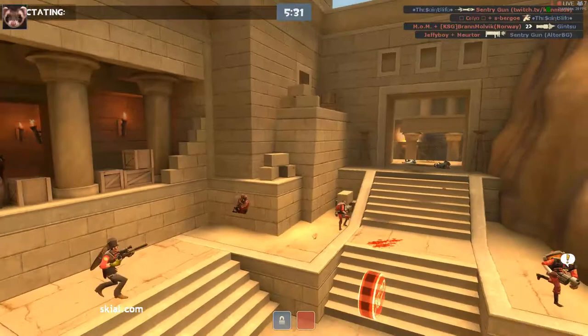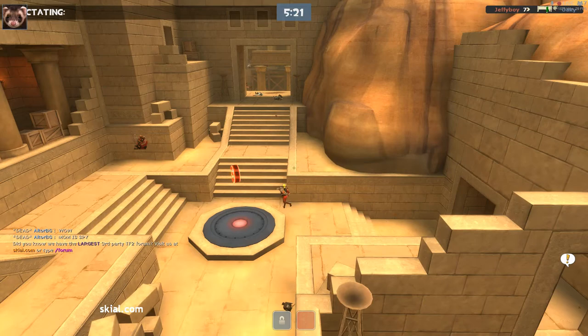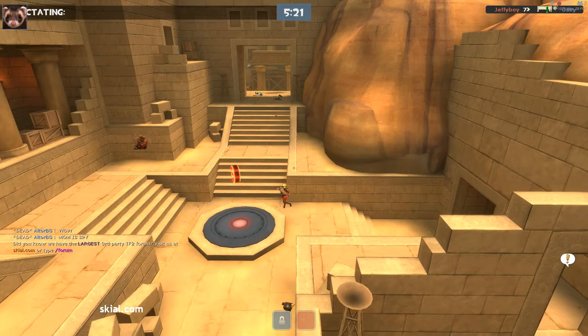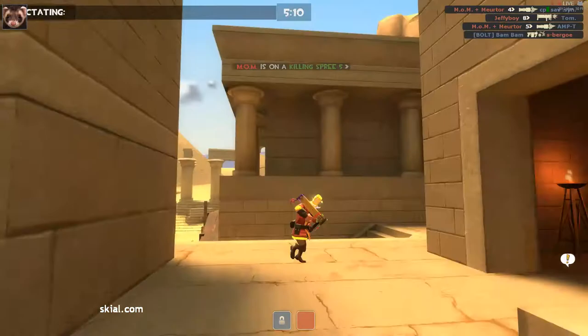I don't know what it is — this point is strangely difficult. But it comes down to flanking. You've got to keep some guys at the main door just to keep pressure on, but you've got to get guys around the side. When you do that, you can take out the sentries at long range and do all that kind of stuff. Once you get the sentries down, this point becomes a lot easier.